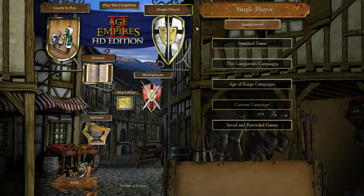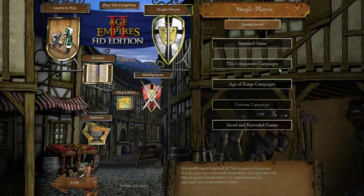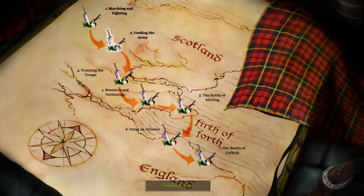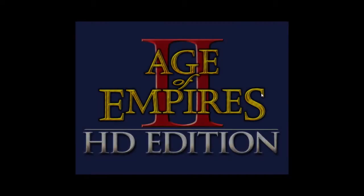Hello, and we're playing Age of Empires 2 the HD edition, which basically just means it's widescreen. We're gonna do the Age of Kings campaign — that's the first one. The Conquerors was the expansion, so we're gonna jump right in here. I believe this is kind of a tutorial; I haven't done it in a long time.